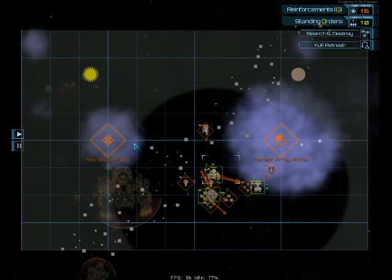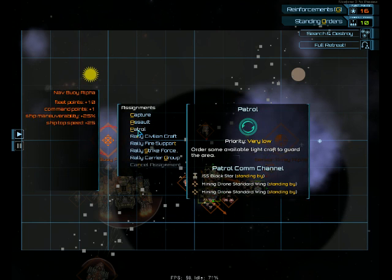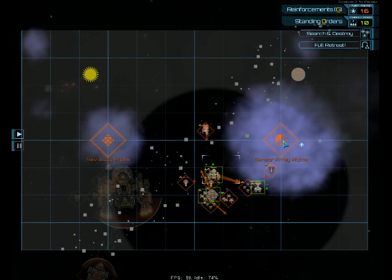For example, the nav buoy and sensor array can be captured, assaulted, patrolled, or given various other waypoint tasks, which we will not get into right now. The capture assignment orders a single fast vessel to try and capture the point and then return to the main fleet. Whereas the assault command will order all available ships, not currently on other assignments, to take and then defend this position. This means that as long as you have one assault or defend order on the map, you can control where your fleet will hang out. This is exceptionally useful for taking control of the map away from your enemy.